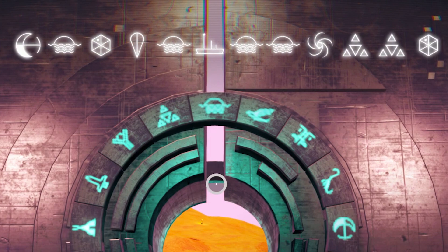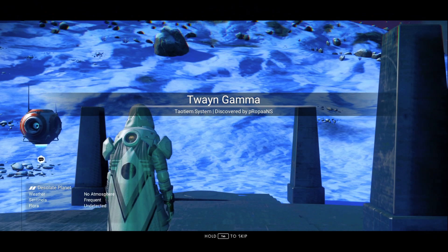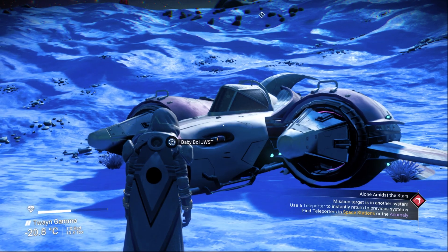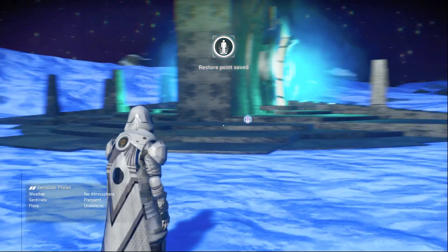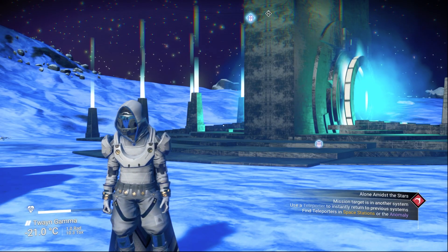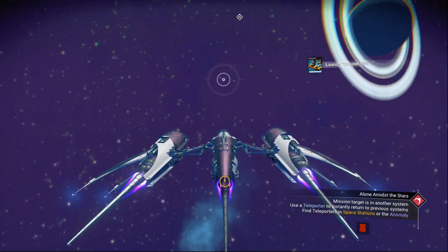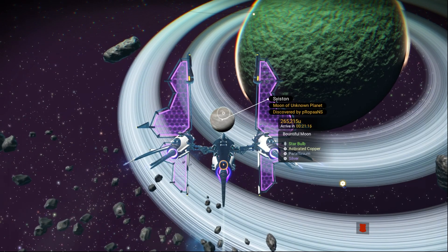Let's go inside. I just landed on a desolate planet. We need to create an auto save from our ship, and after we created the auto save we need to reload it. I just came back from the auto save. Now we need to go to our ship and go to space.